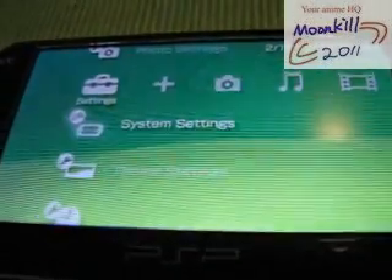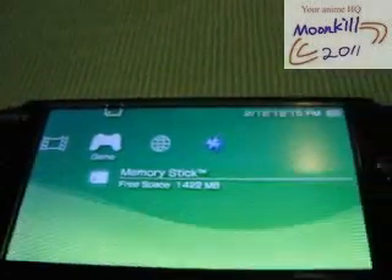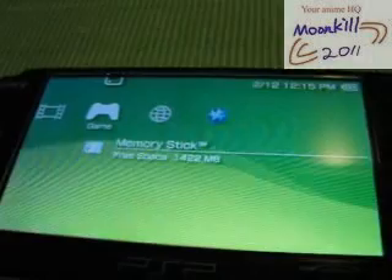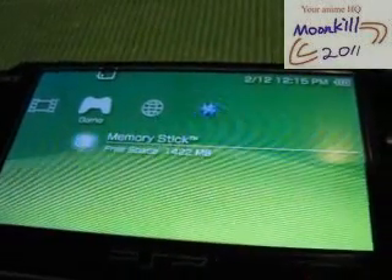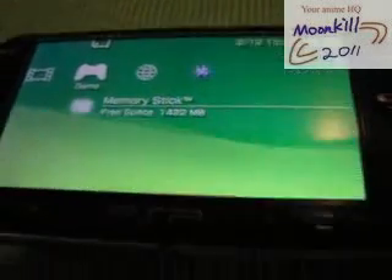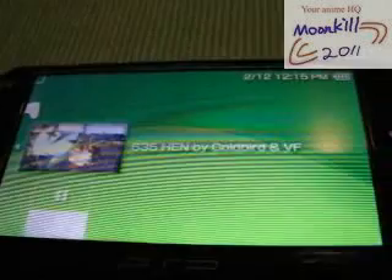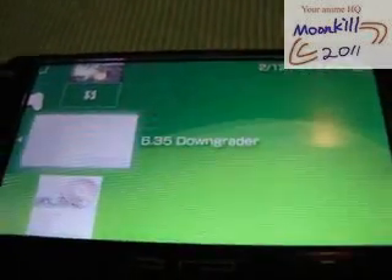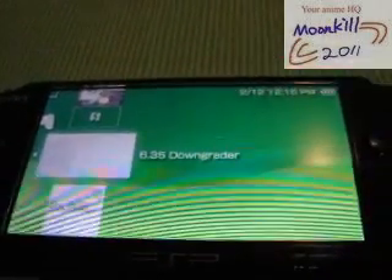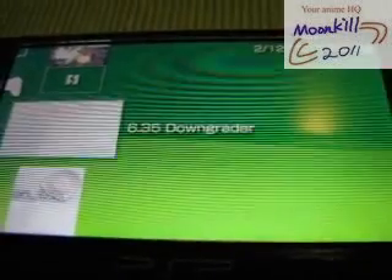After that, let's go to Game. Before you do the downgrading, make sure you download the WinAlpha file under my video description for 6.2 official firmware, and put the 6.2 official firmware into the game folder, and create a folder called UPDATE — uppercase is better. Also download the 6.35 downgrader into the PSP slash game folder as well. Now let's run the 6.35 downgrader.